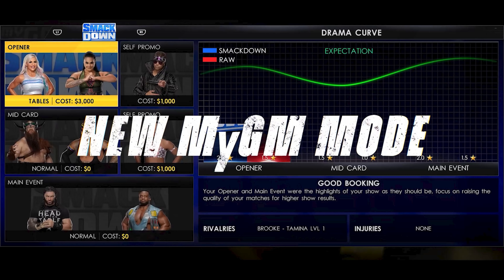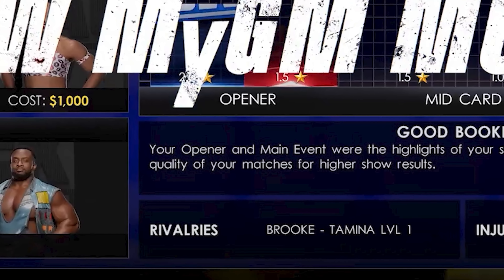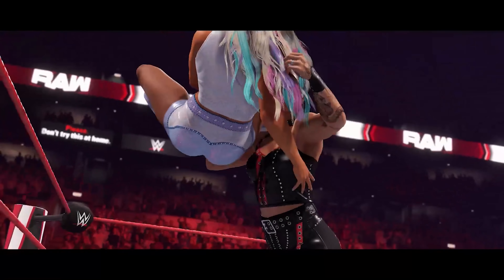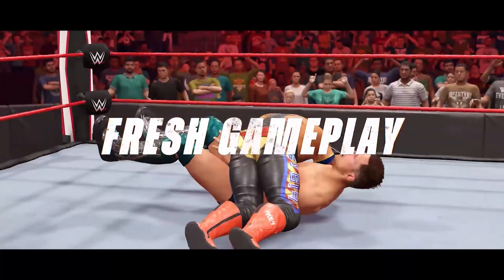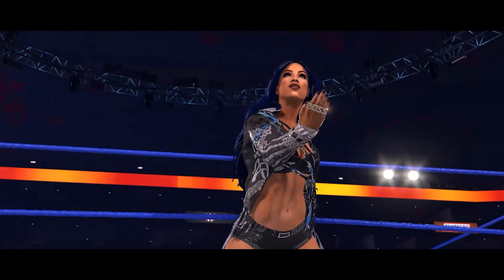They are bringing rivalries over to MyGM mode. Between Dana Brooke and Tamina, you've got a rivalry at the bottom where it says Brooke and Tamina level one. It's going to give us different level ratings of the rivalries, similar to universe mode, where the level can increase based on how intense the rivalry is. If it's at level one, it's at a base level and they'll work their way up for long-term rivalries. If we're going to do something like Roman Reigns versus Bobby Lashley for several months, hopefully it means higher ratings and more money as the feud progresses.